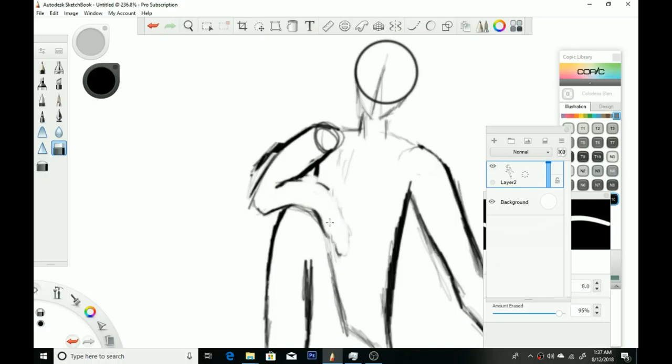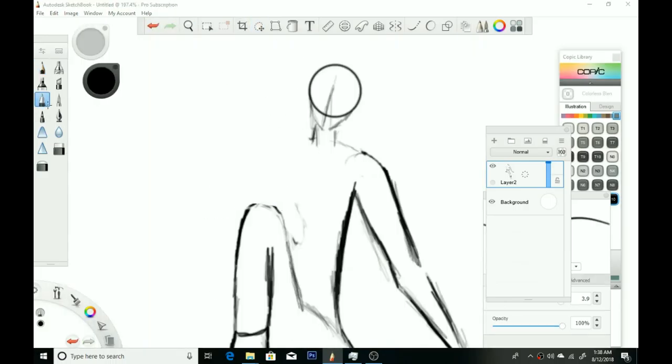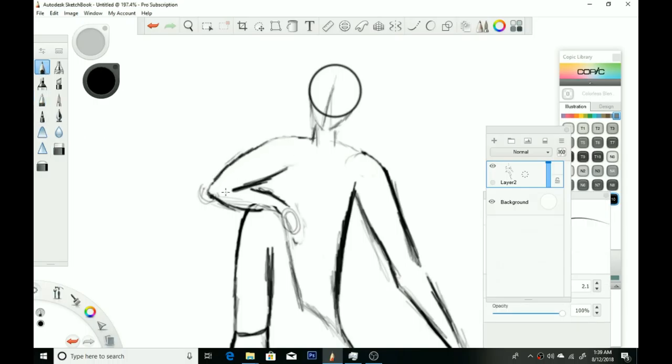While I was recreating this character, I ended up thinking about what I want to do with him. Do I want to make this an actual Fortnite-type character, or do I want this to be some type of original character just sitting by herself?